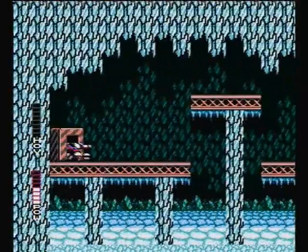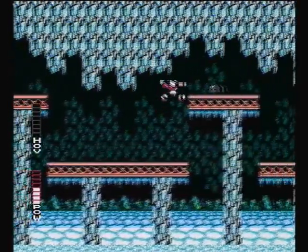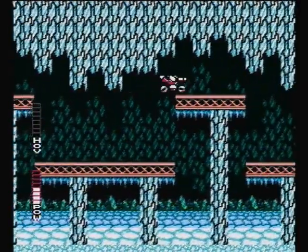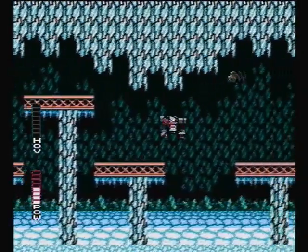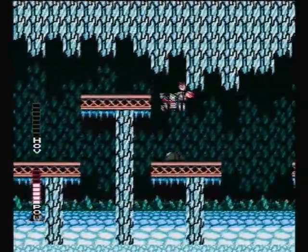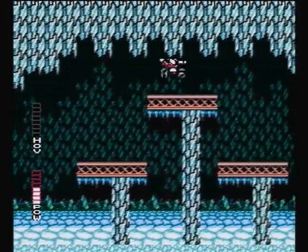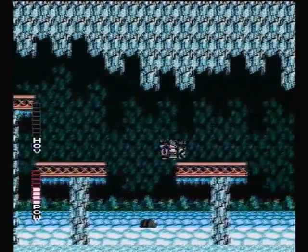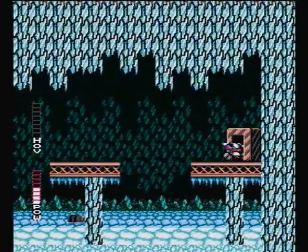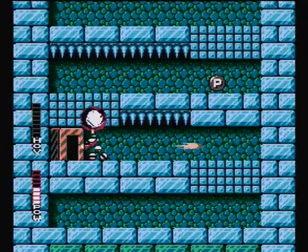So we're going through here, and from this point forward this is really easy — this room is just cake. Just run to the right, jump a little, watch out for the wild guys that don't do that much damage.